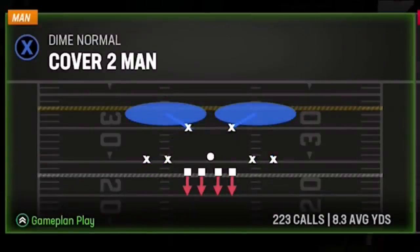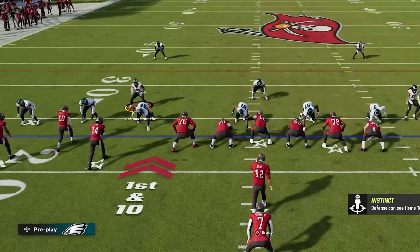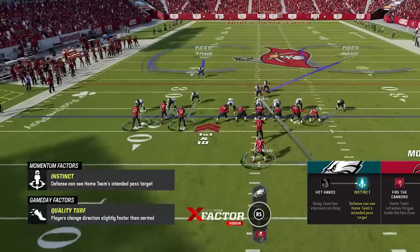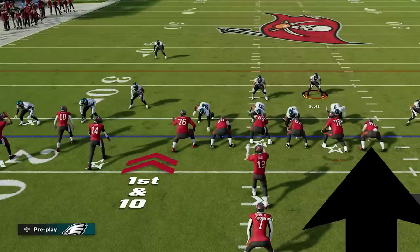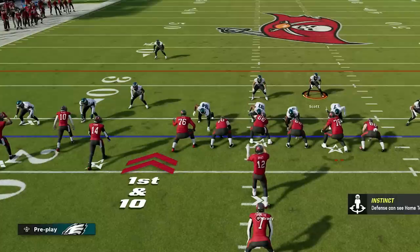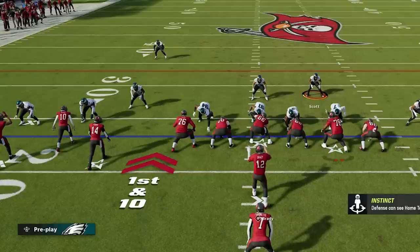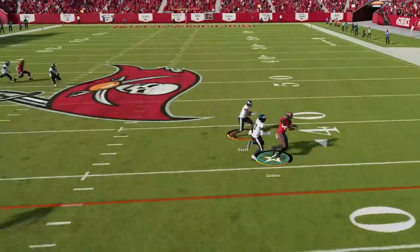On defense I am using my dime normal cover two man defense, which is a perfect example of having your safeties as a last line of defense. I typically change my user based off of what I see from my opponent's offense. Since he has 3 receivers on the left side and only a tight end on the other, I use the safety on the tight end side, as the tight end isn't fast enough to beat my cornerback and doesn't need help. With a free defender I can read and react to what I see on the field.